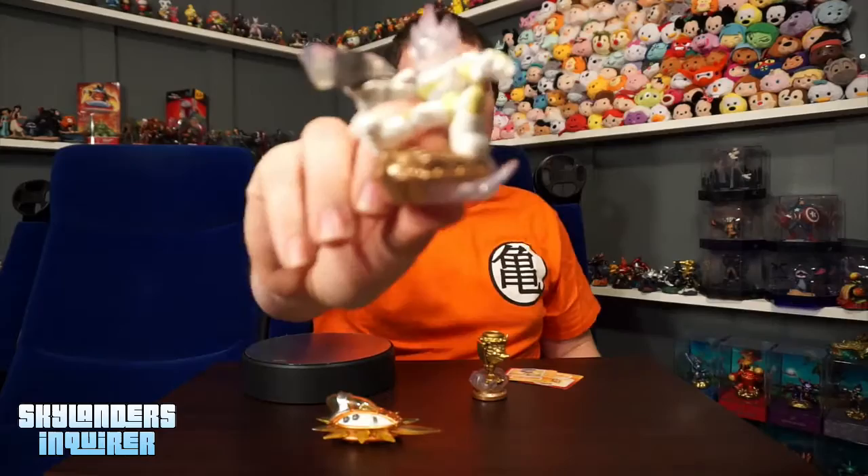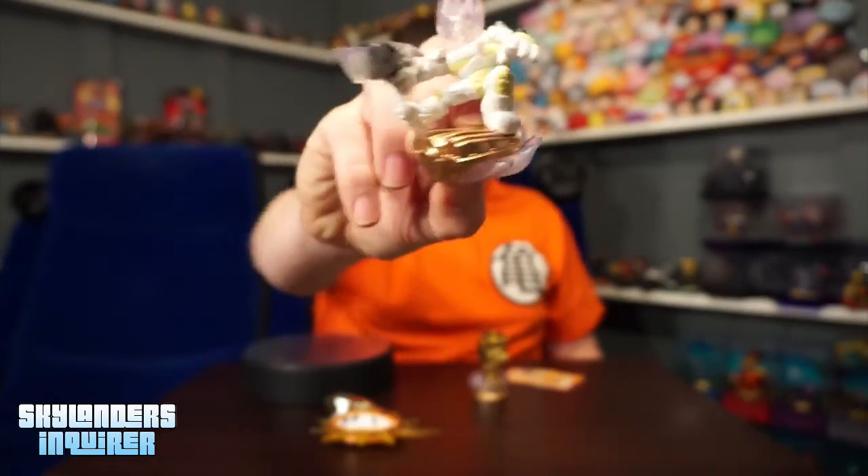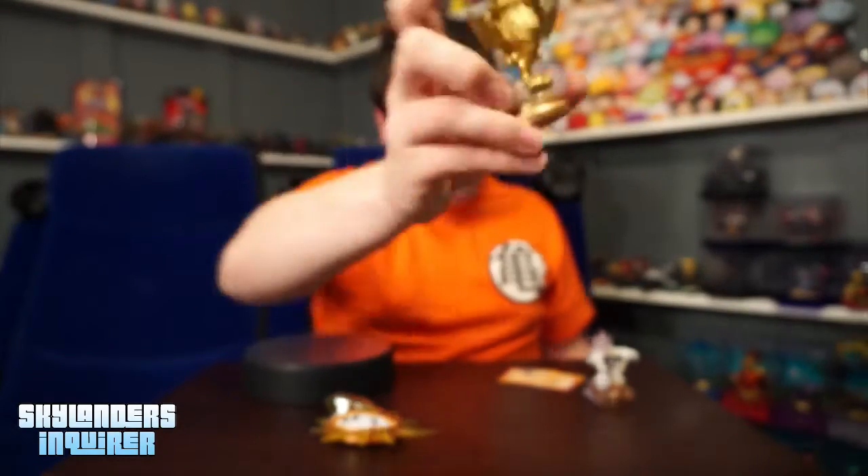Here is Astro Blast. It's kind of hard to see, but it's just a clear, full white body. And here is the racing trophy as well. You also get two stickers and some advertisements for Battle Cast. If you haven't heard about Battle Cast yet, head to SkylandersInquirer.com — there's some new information for that.